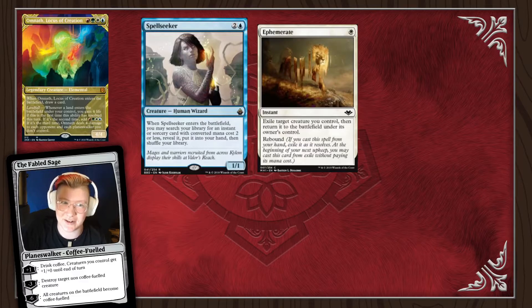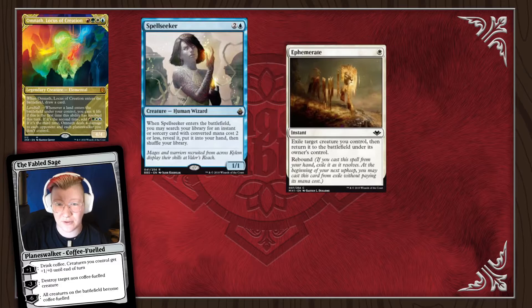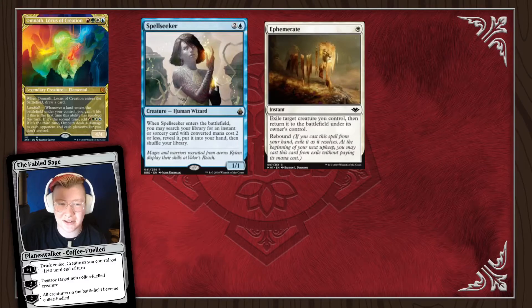If you're confident you're going to win, Final Fortune is definitely an all-in line. You cast Final Fortune, do anything else on your turn, go to your next turn, untap, upkeep — your Ephemerate's rebound triggers and you can cast it for free. You flicker your Spellseeker, and then Spellseeker can go get whatever you need depending on what hate pieces are in play. This layers really nicely with both of our combos — Underworld Breach or the Infinite Mana Dockside lines.